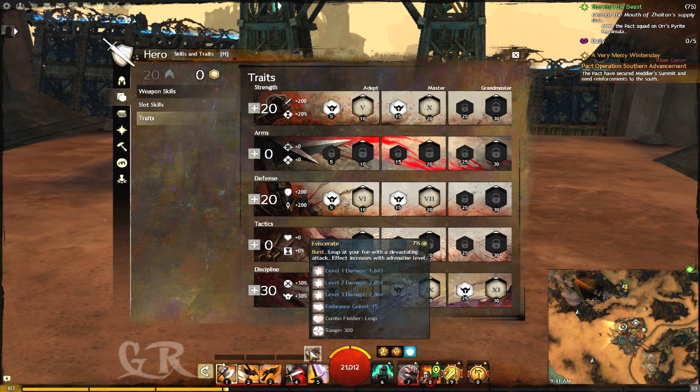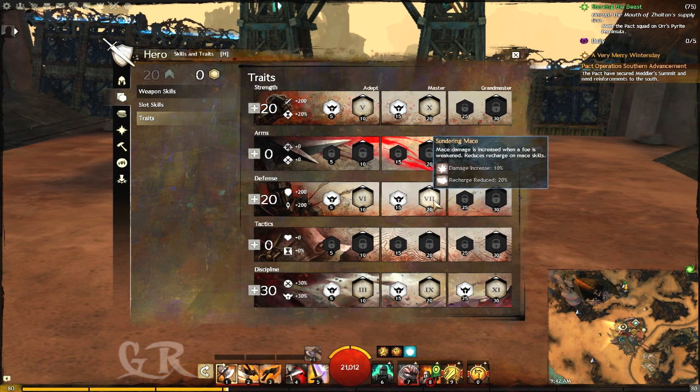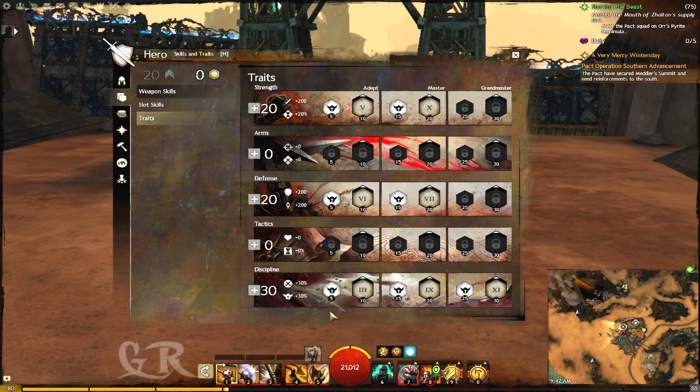So Eviscerate will have more increased damage and power. With 20 in defense I have the trait Call of the Weak, and I have put Sundering Mace — when the enemy is weakened I will deal 10% more increased damage. The main skill will also have 20% reduced recharge, which increases damage against weakened foes, but more importantly it reduces the recharge of the skills by 20% so I can use them faster.